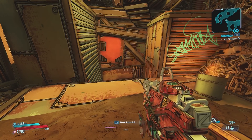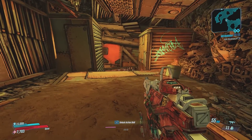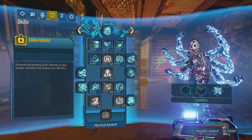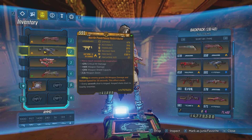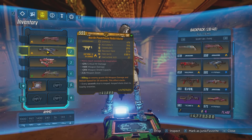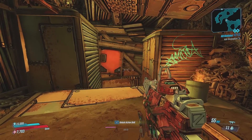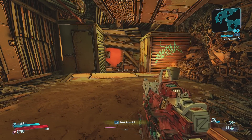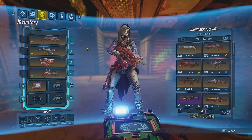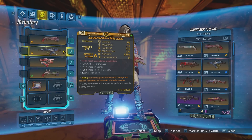What is going on guys, ZKarma here and welcome back to another boring math video here in Borderlands 3. Today we're going to be talking about this anointment right here: killing an enemy grants 5% weapon damage and reload speed for 25 seconds and this effect will stack. I'm going to be doing a full breakdown of this anointment and by the end of the video you should know exactly how this works. If you guys find this video informative or helpful in any way, a like rating will be greatly appreciated and if you want to subscribe for more content, that would be awesome as well. So without further ado, let's just get straight into it.